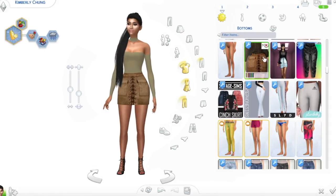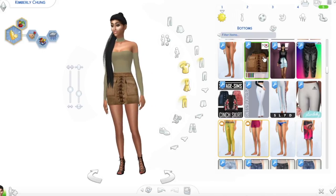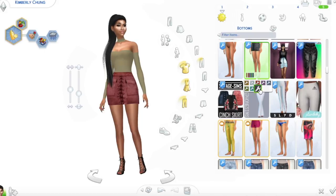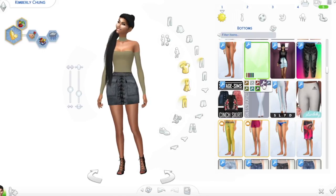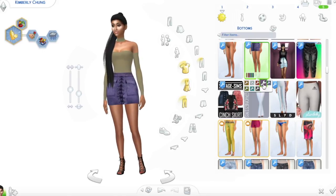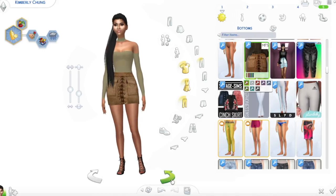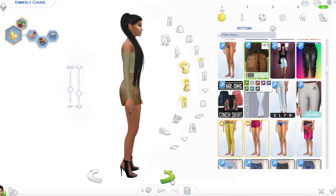And then we already made it to the last outfit, and I only really have one more thing to show you guys. It is this skirt by Miss Fortune Sims. It's kind of a suede look which I really really like, and I thought this would be perfect for more of a fall themed kind of create-a-sim, or even winter. The colors remind me of fall. And I love that it's laced down — it's just a really cute skirt.